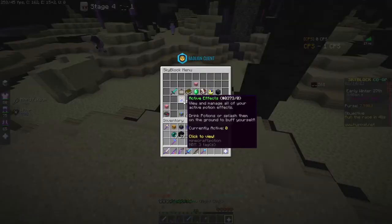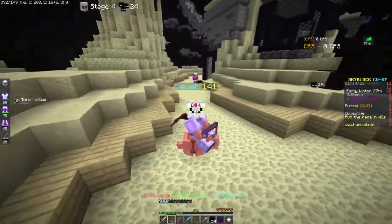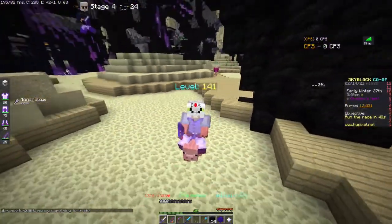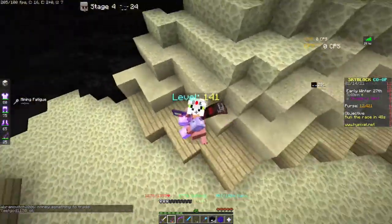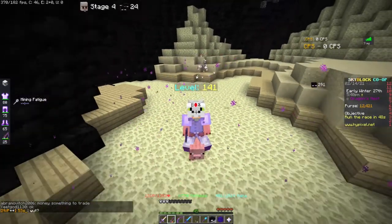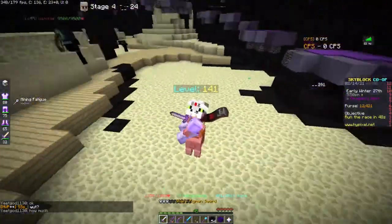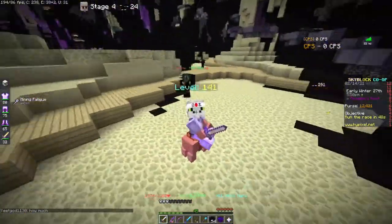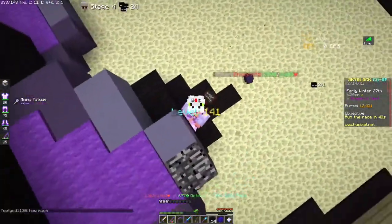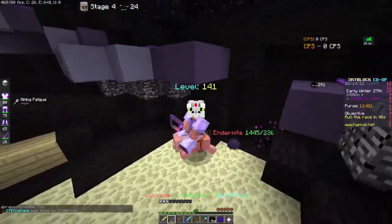Oh by the way, I am using a legendary pig. Also, in case any developers or admins are watching this, I have a suggestion so I can farm like this a lot easier. And that is to somehow make you able to actually move on the pig while holding the sword. Because as you can see, if I just hold the sword then I just stop. But while I'm holding the stick I can just walk around.